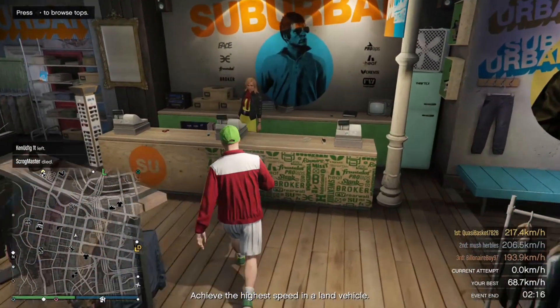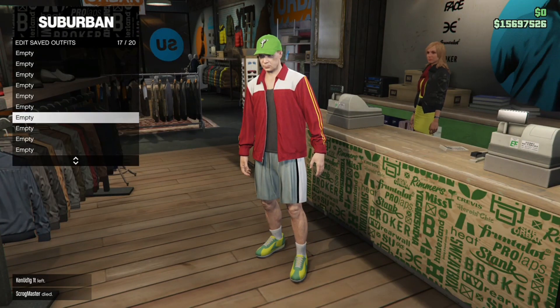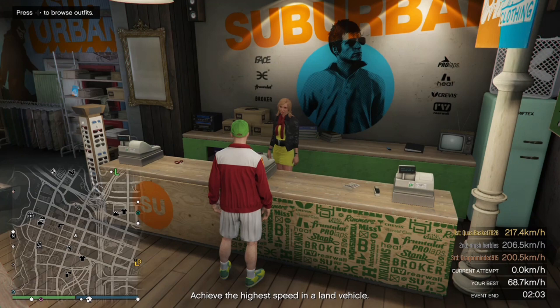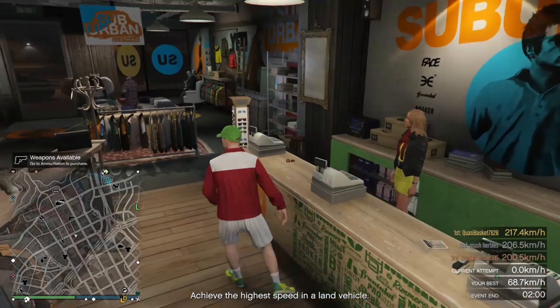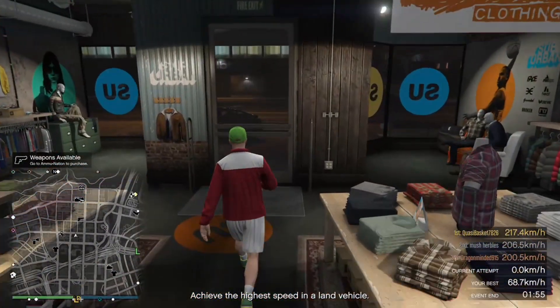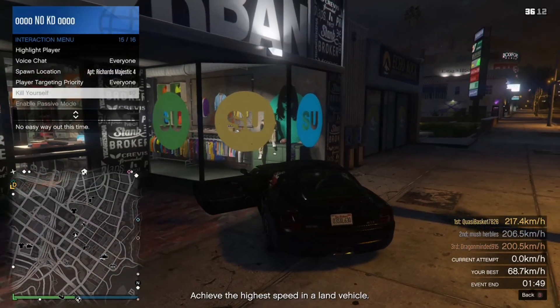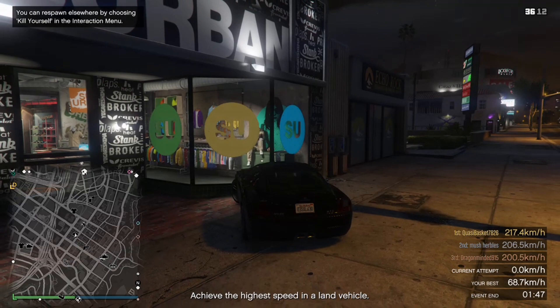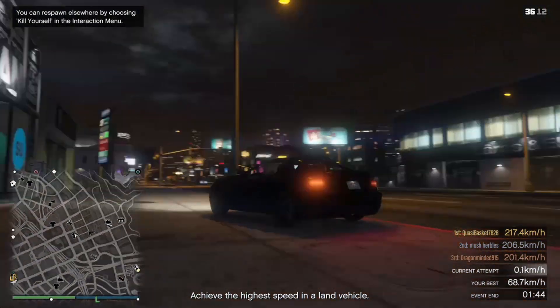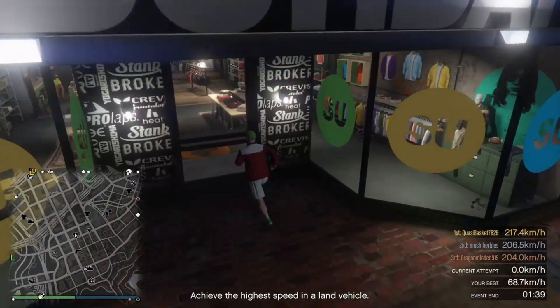Once you've got that, go ahead and save this outfit. When you save it, remember to save it in an empty slot on your main character — not a slot your main character already has an outfit in that you want to keep. Once you've saved it, go ahead and take the Easy Way Out. I couldn't take it right away because there was a free roam event going on.